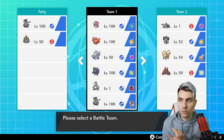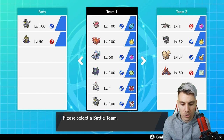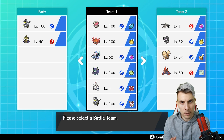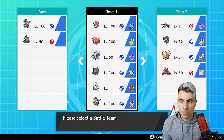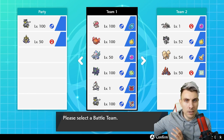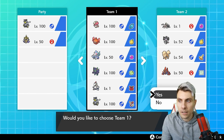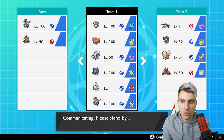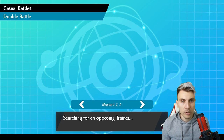We've got Urshifu, Primarina, Rotom-Heat, and Amoonguss. Amoonguss has been on a lot of my teams — it's probably the premier grass-type in the format with what it can offer: redirection, sleep status, and a Trick Room answer if you need it. Obviously you've got Pokémon like Ferrothorn and Tsareena, and we've got plenty of time in Series 6 to cover those, but Amoonguss is one of the better Pokémon to use at the start of the format.